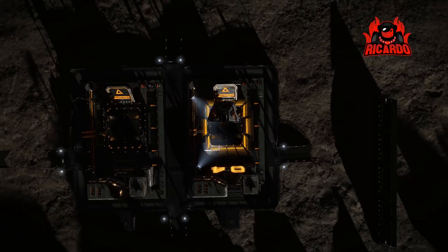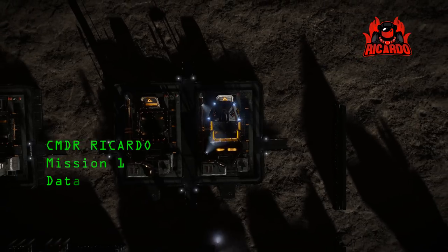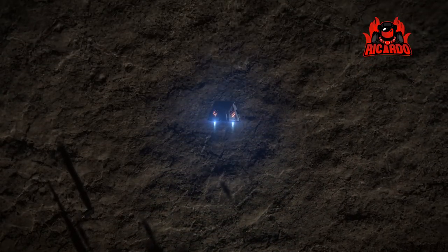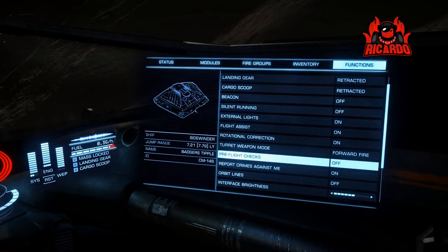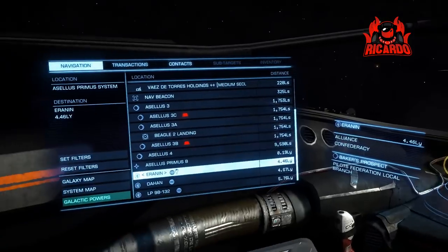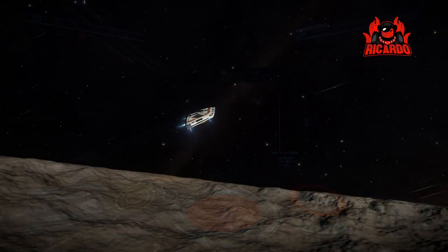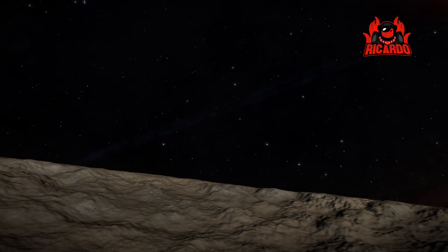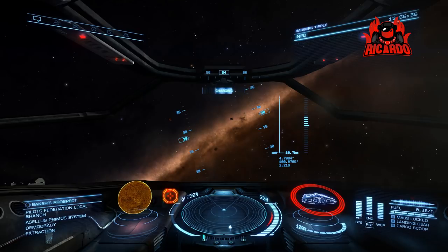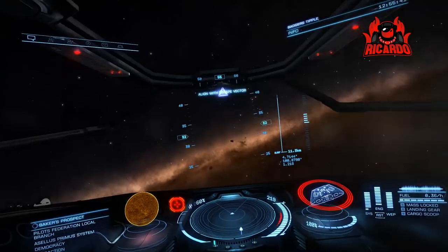Hey, it's Riccardo and I'm playing Elite Dangerous. As you saw from my previous videos in this series, I've started again on a Steam account. You can see me in the Sidewinder taking off and flying away from my home system. When you're first starting, you're presented with that pre-flight check - you can turn this off on the right-hand panel in the options. I even forgot about it; it's been so long since I've been in that situation.